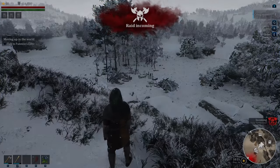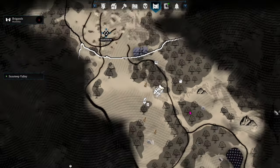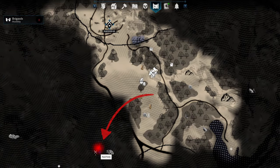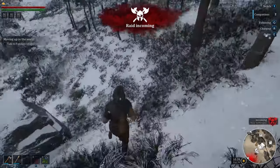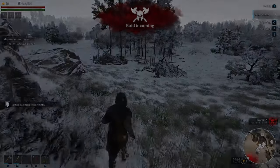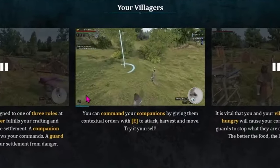Once the raid is triggered, if you scroll out on the map, you'll be able to see where the nearest bandit camp is and see them coming from far away. Rather than waiting for them to get to your camp, it's better to go out and meet them farther away from where you live. Remember that you can use E to order your companions to go out in advance of where you are so that they start the fight ahead of you.